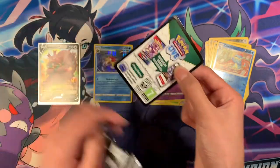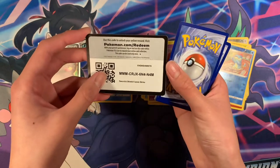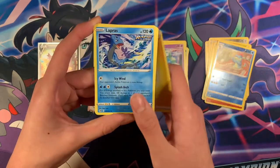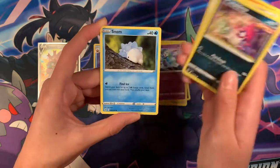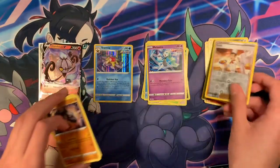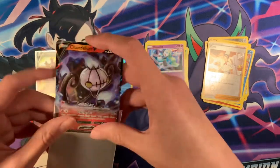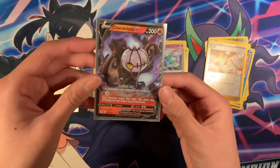Finally, a black code card — haven't pulled one in a while. Let's see what we get. Electric Energy, Lapras, Flygon, Sandrew, Indeedee, Stunfisk, Onix, Croconaw, and Chandelure V — pretty cool card. Let's give this card a sleeve. Yeah, Chandelure V, pretty cool card.